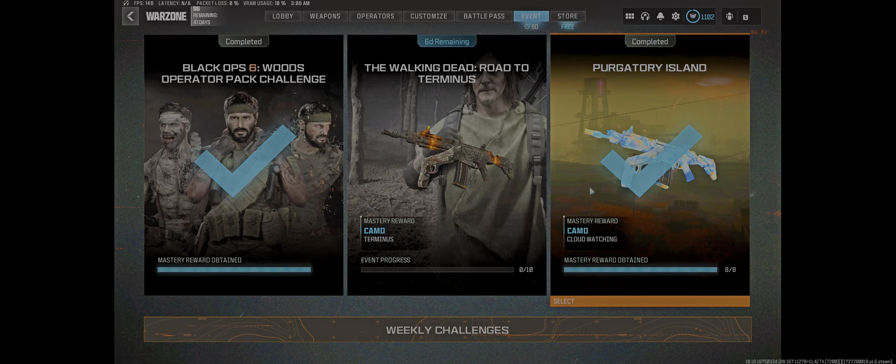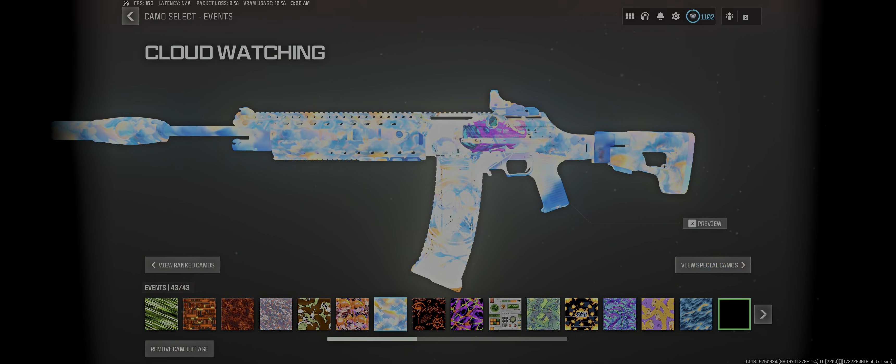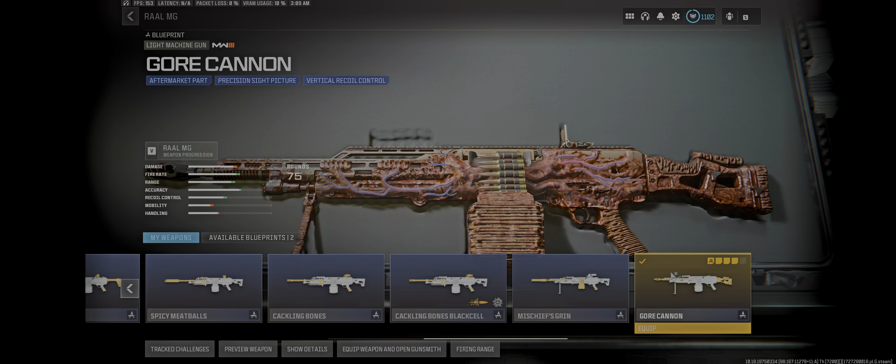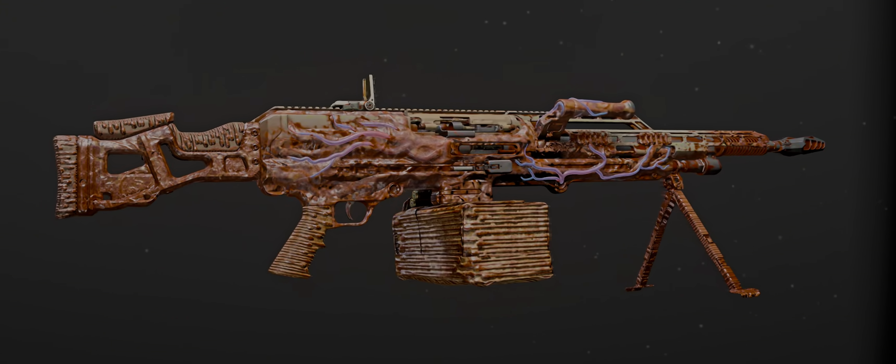Season 6 is here, and with Season 6 comes the haunting event, Purgatory Island. There are various challenges you can complete to unlock the camo Cloud Watching, and also a secret blueprint for the Rao called the Gore Cannon. We'll make this short and sweet and go over exactly how to do these challenges super easily. Let's get right into it.